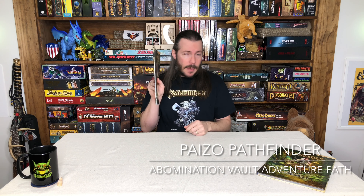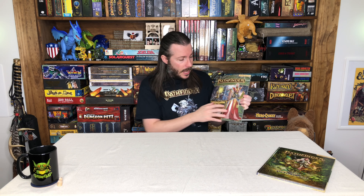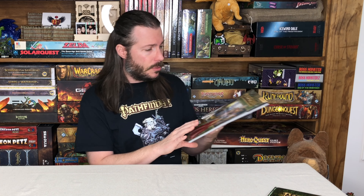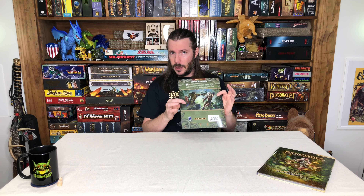These adventure paths follow a very small chapter book type approach. It's something really cool that Paizo does with their adventure paths, which are essentially mini-stories that take place outside of the larger book releases of campaigns — smaller, created adventure paths that you can go on. This one is the first part of the Abomination Vaults adventure path, and that is going to be a three-part adventure path. This will be a shorter video just to explain what you're going to find in this book.